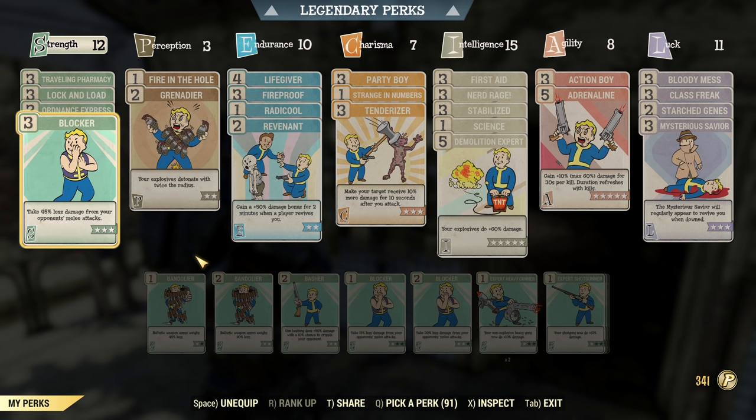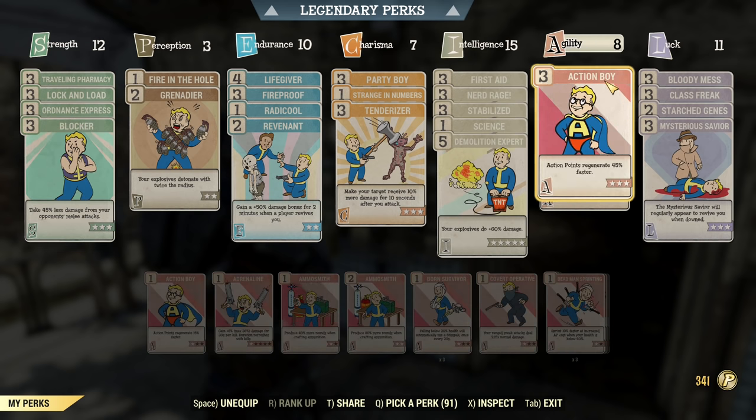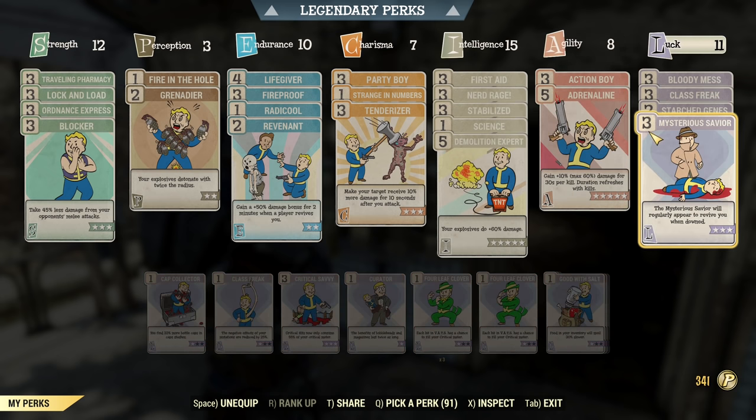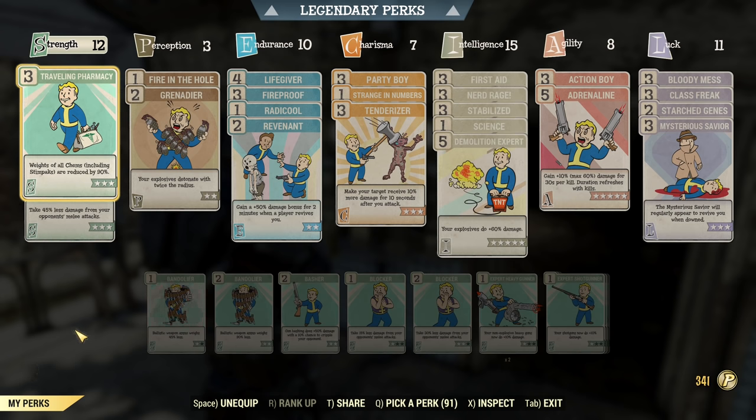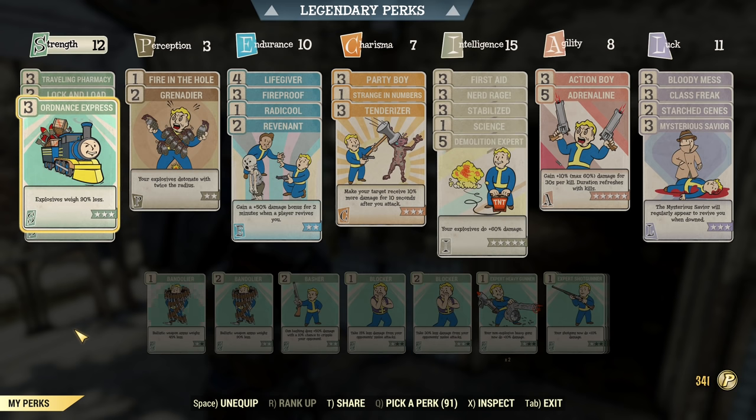About the regular perks — if you don't have extra SPECIAL from legendary perks yet, you can drop Blocker because enemies likely won't get close enough to hit you. You can drop Revenant as it's only used occasionally, drop Action Boy as that's just a comfort perk, and drop Mysterious Savior and just try not to die. Traveling Pharmacy — we need to carry at least some aid. Lock and Load is incredibly important for explosive launchers as they reload slowly. Ordnance Express — there's no other way you'll be able to carry all the stuff you need.